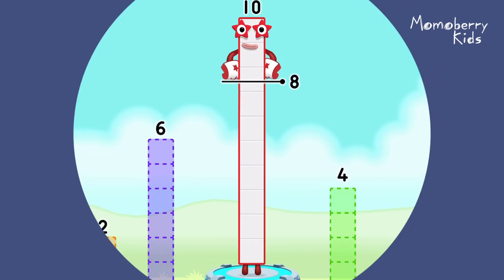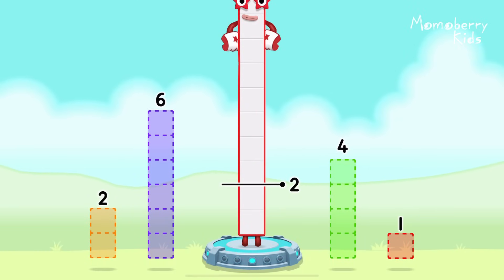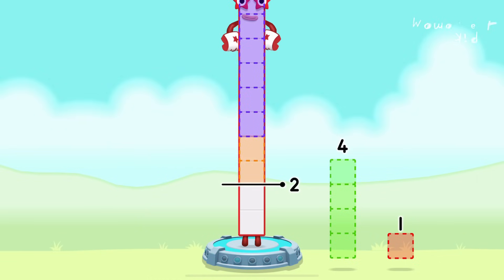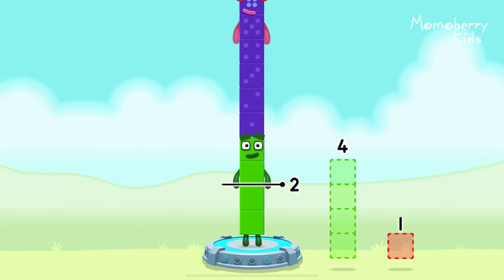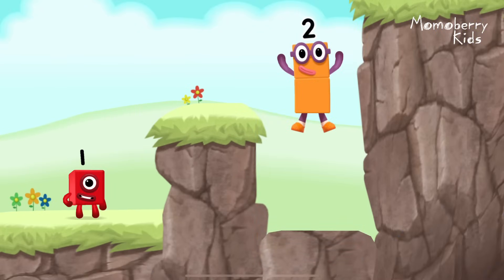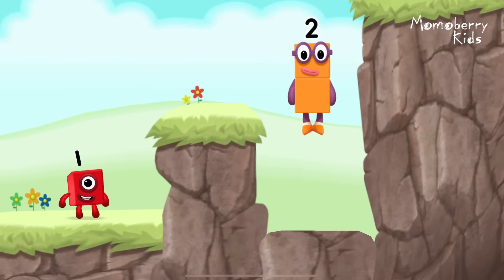Take number blocks away from ten to leave two. Two, six, two — you've got it. Ten minus six minus two equals two. Two. Okay. Good job.